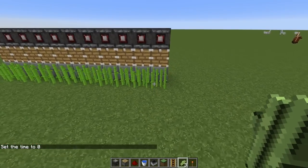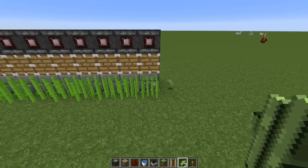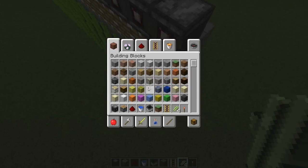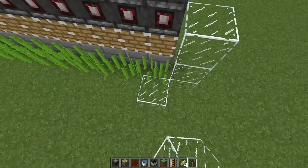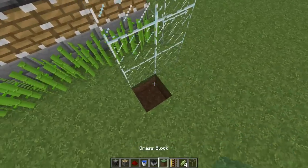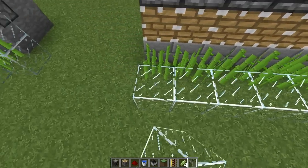Sometimes the sugarcane is going to go flying to where the minecart can't catch it. To stop that, we're going to use glass — just place it on the edges all the way up to the top of the observer. You could even cover it completely if you wanted, just like so.